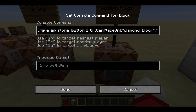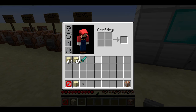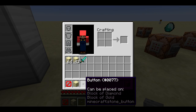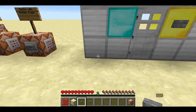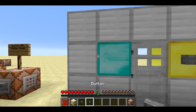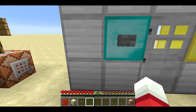This command block uses the new 'hide flags' tag, which is a bit field that lets you hide certain components of the item's information in the tooltips. So if I give myself a button from the hide flags version, it looks like a normal button — it doesn't show what it can be placed on. As a map maker, if you have a list of a hundred things it can be placed on, you'd probably want to hide it. But it does behave the same way — I can't place it in adventure mode on iron or stone, but it does work on diamond blocks.